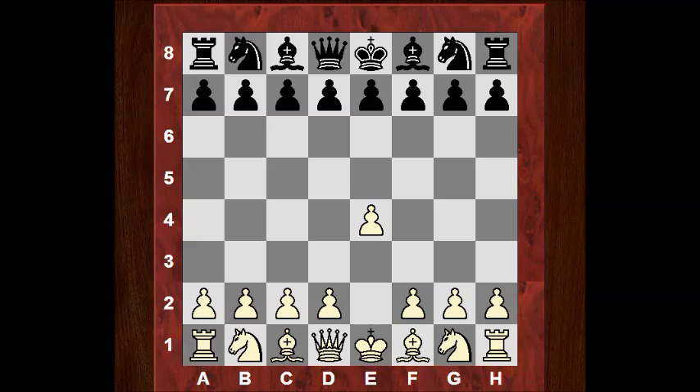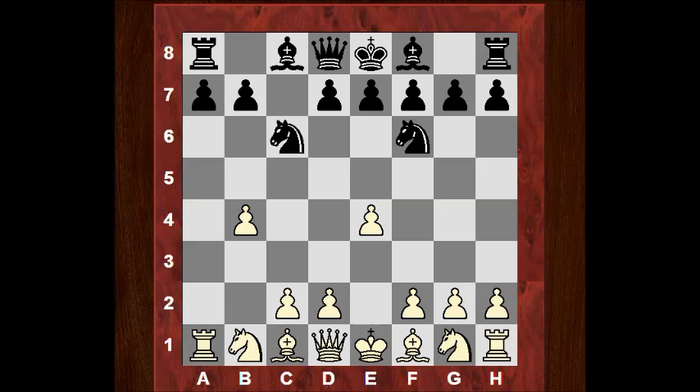e4 from Frank and we have the Sicilian Defense, and now an unusual gambit — the Sicilian Wing Gambit, b4. Black took this pawn and after a3, black played Nc6, so not accepting that pawn there. Frank took on b4 and now we have Nf6, which is a slightly provocative move. So black has got two pieces out and all white's done is move pawns so far.